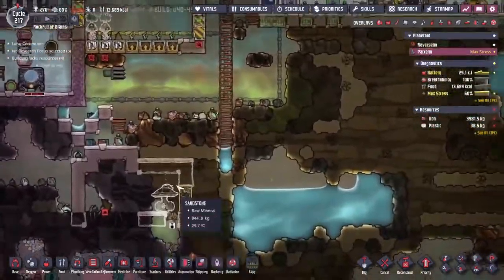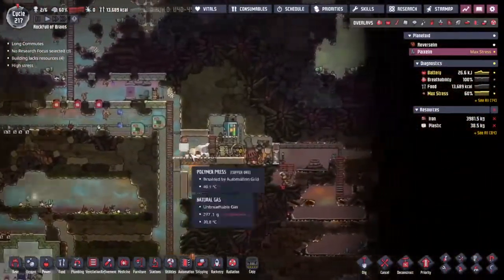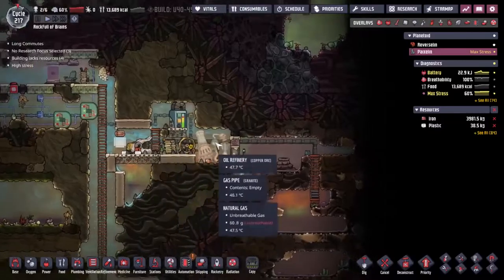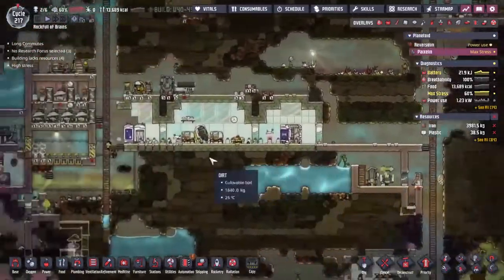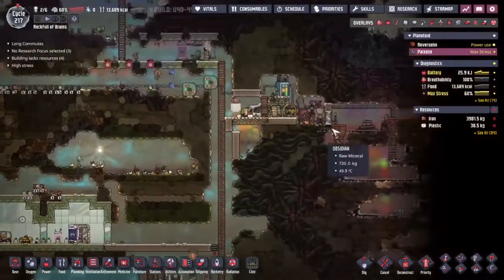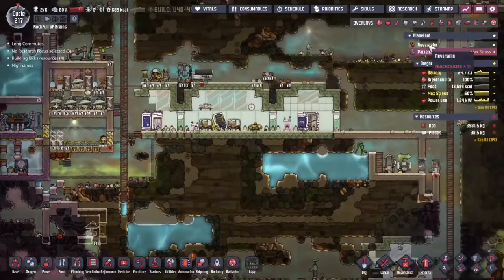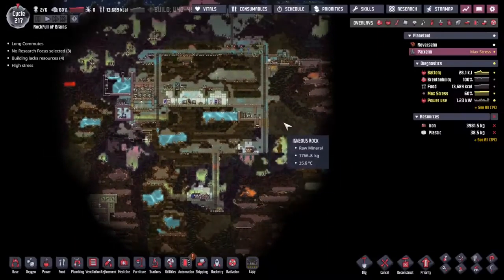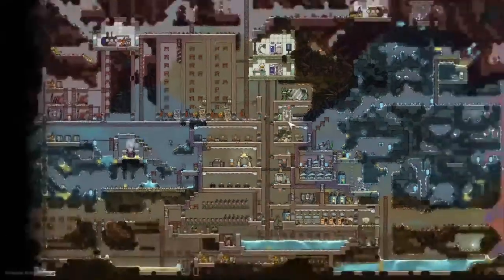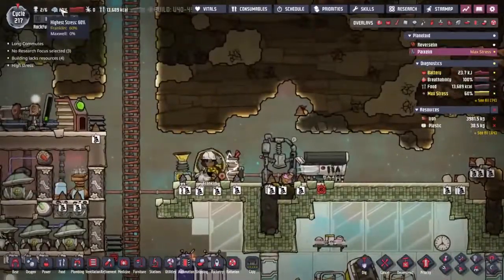The heat that has been taken out of this farmland has gone and put into the water under here — it's turned all into steam. At some point it'll reach 200 degrees and then this steam turbine will start taking the temperature out, dumping water back into the system and producing a bunch of power for us. But we are a little bit power choked. I will see you guys next time when we're going to take care of that. I'm wondering whether we can have a little bit of a petroleum generator over this way. We've got slicksters we can feed the outputs to. Should probably send Franklin home as well — she's getting quite stressed. Bye!